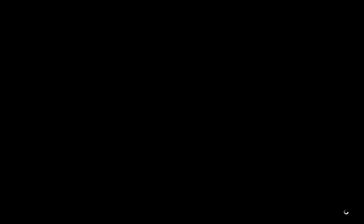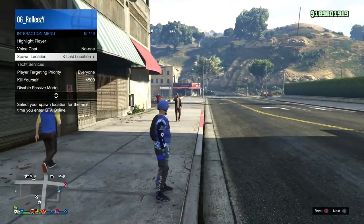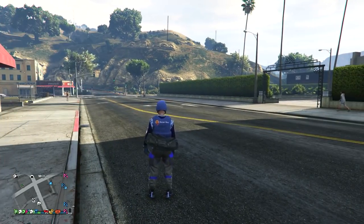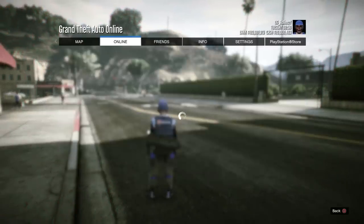You'll be spawning outside and once you do, make sure your spawn location is still set to last location. Open up the interaction menu and confirm it's still at last location. If needed, go ahead and change an accessory or select your current outfit to get that orange save icon. Buying ammo does the same effect.